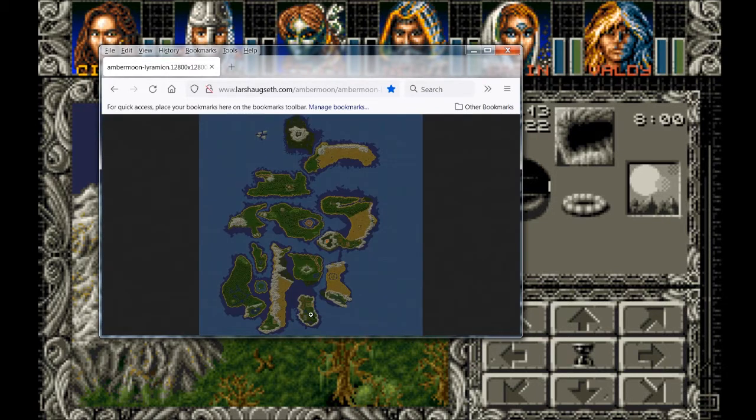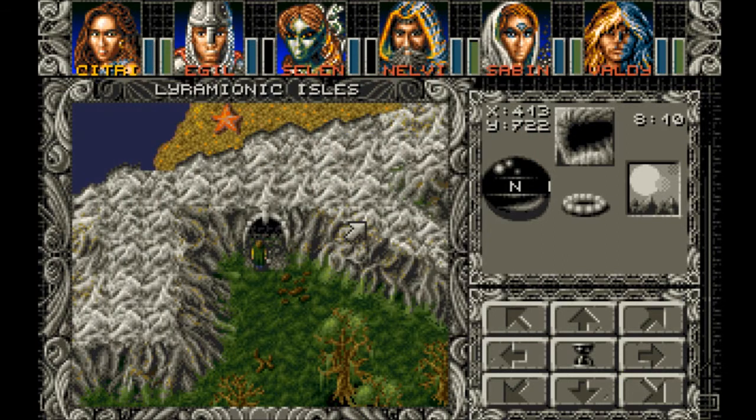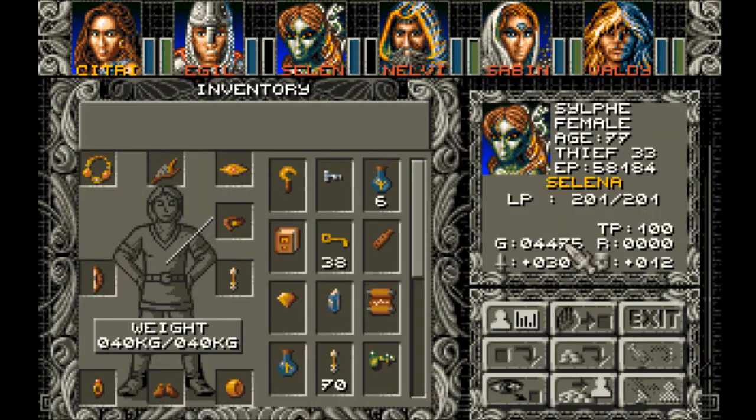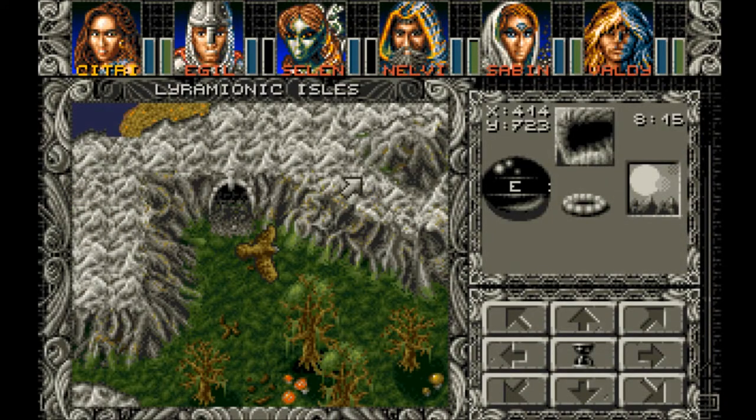So anyway, we have a Tar Amulet, and back in our player home we have a Bose Amulet. Together they make a Tarbose Amulet. It might not be a good idea — it might summon Tarbose — but we have to see what this does. I don't know what we hope to accomplish by merging these together, but there's gotta be something to it.